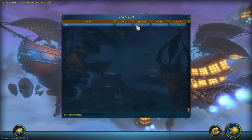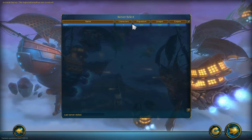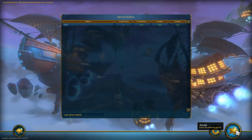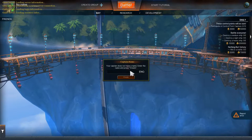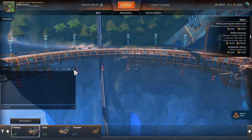I'm going to pick the alpha server right here and click enter. Since this is the first time logging in on this account, I need to pick a name. I'm going to pick Will Toronto - I hope it lets me keep that - and set it to English. It's created.